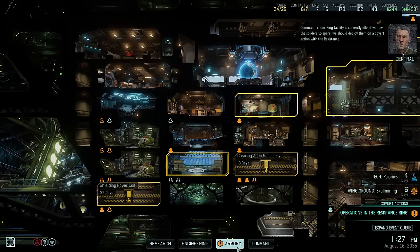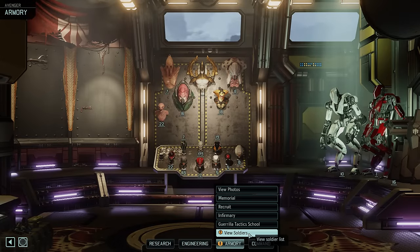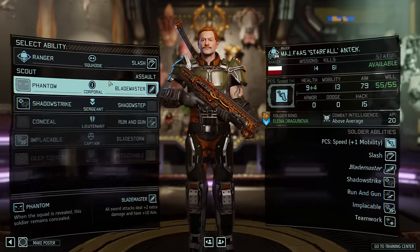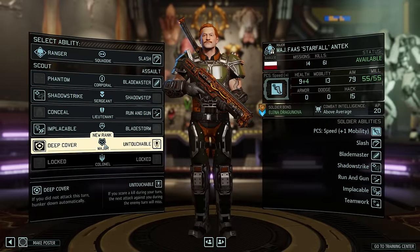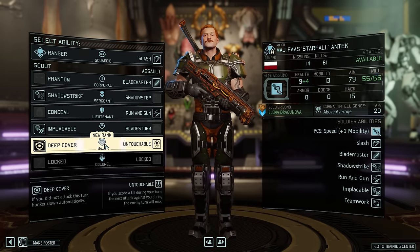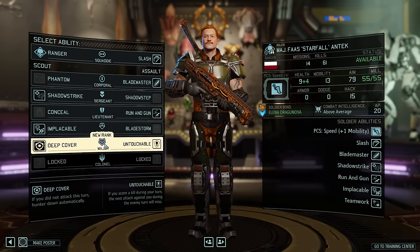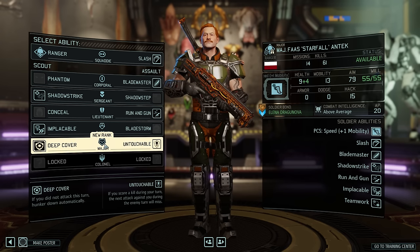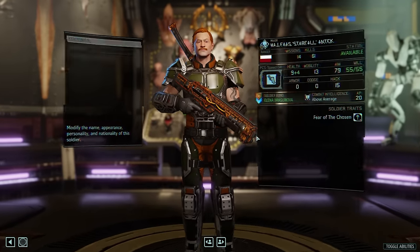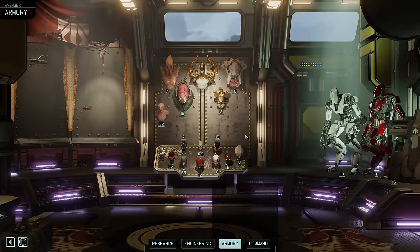Our ring facility is currently idle. If we have the soldiers to spare we should deploy them on a covert action with the resistance. Now the Ranger abilities unlocked at the rank of Major are a bit underwhelming in my opinion. We have Deep Cover, which I'm really not a fan of, simply because not attacking is just something a Ranger usually doesn't do except for the occasional overwatch. So for that reason alone we're going with Untouchable pretty much by default, as this ability actually rewards killing stuff and not having to worry about one more enemy attack can be huge, as our Templar has demonstrated multiple times.